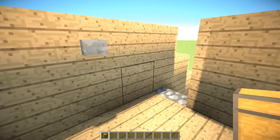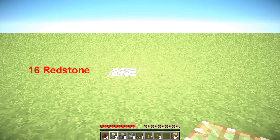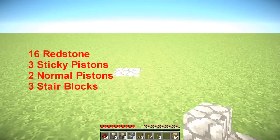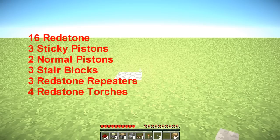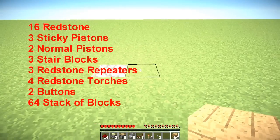Let's get into the tutorial. What you're going to need is 16 redstone, 3 sticky pistons, 2 normal pistons, 3 stair blocks (I'm going to be using stone), 3 redstone repeaters, 4 redstone torches, 3 buttons, and a 64 stack of blocks of your choice.